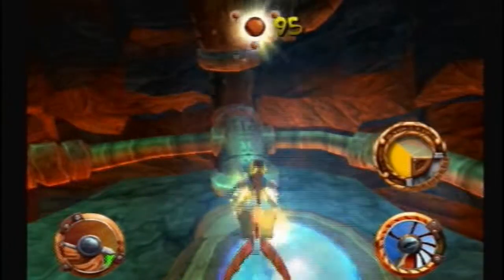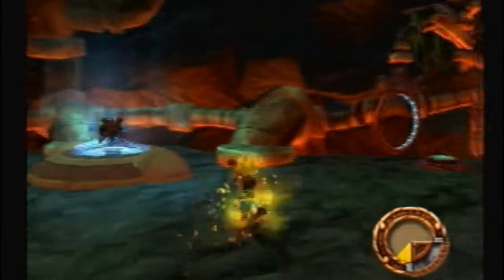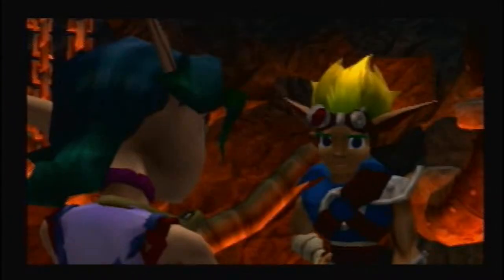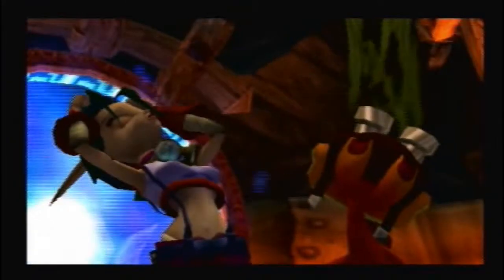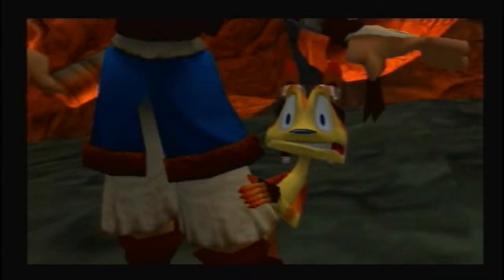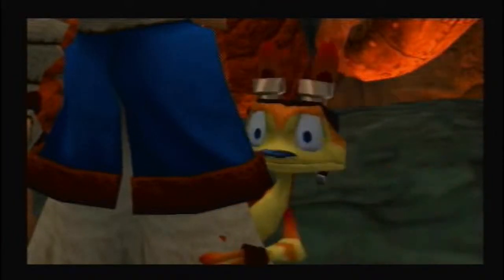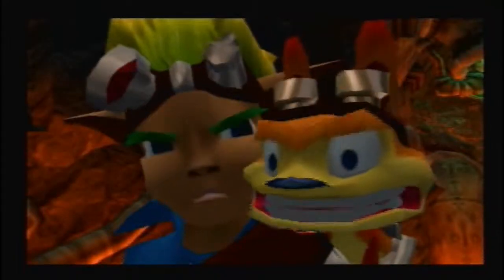Now we can teleport into Gol and Maia's Citadel. Let's head on over to the Yellow Sage's warp pad. Where's old short, drain, and wrinkly? This is terrible — Father is missing. I think Gol and Maia may have kidnapped him as well. Relax sweetheart, I got everything under control. Under control? Lurker armies continue to grow across the land, the sages have been kidnapped, Gol and Maia have gathered enough eco to complete their terrible plan, and to stop them you're going to have to fight your way through their citadel. You've got to rescue my father before it's too late. And Jak? Be careful.